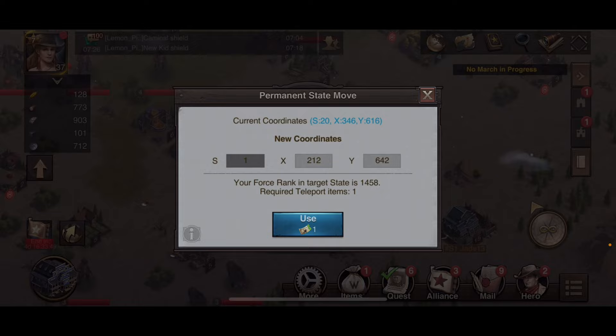It now shows I have a permanent state move and can use one ticket. I have four, but can only use one at a time. Underneath it says my force rank in the target state will be 1,458. If you're going to be in the top 150, it will cost more. Since I'm well below 150 in their state, it only requires one teleport item.